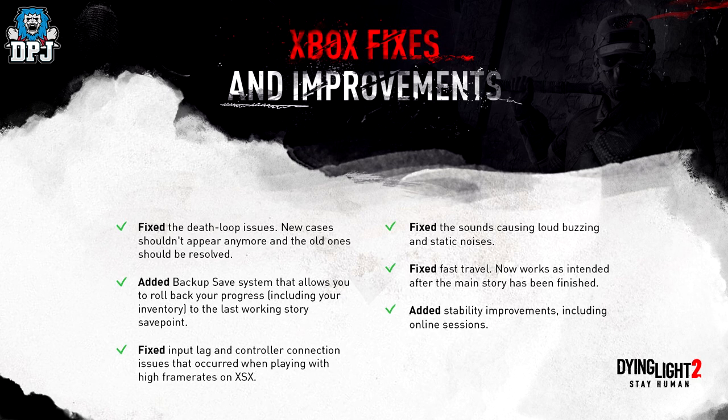They've also fixed input lag on controller connection issues that occurred when playing with high frame rates on Xbox Series X, fixed sounds causing loud buzzing and static noises, fixed fast travel — which now works as intended after the main story has finished — and added stability improvements including online sessions. A lot of people were having death loop issues specifically from co-op play: if you were in a mission and joined a friend's game, sometimes it would put you outside the mission area and you'd just keep dying over and over. That's now fixed.